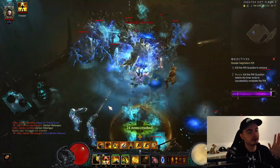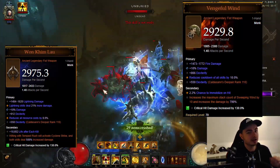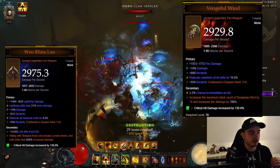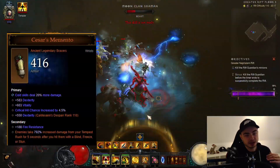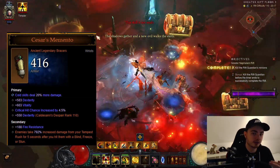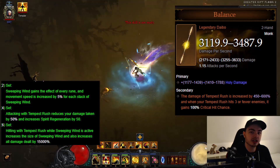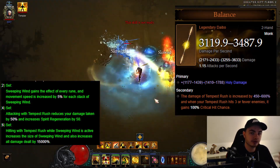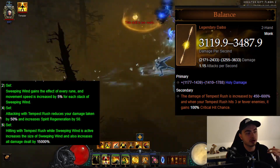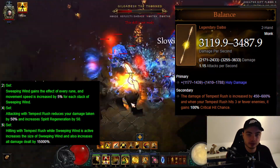So some of the basics: we get a lot of damage from our weapons. We have Rune Kim Lao and Wrenchful Wind, which gives a lot of damage and they are very very strong. We also have Caesar's Momento Braces, which gives a very high damage bonus for Tempest Rush as well. And of course we have the Balance in our cube, which gives 600% more damage for Tempest Rush and also gives you 100% crit chance on one target, so for instance for a Rift Guardian it's very very strong.